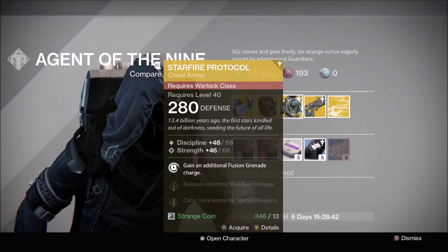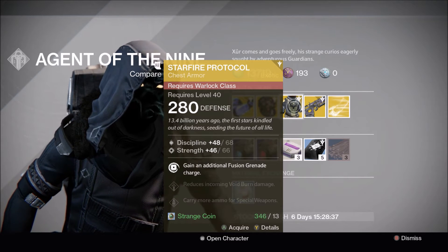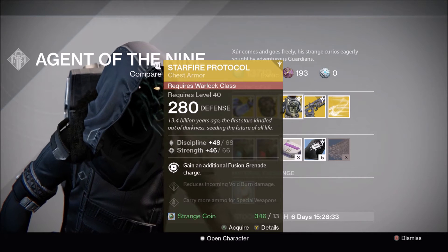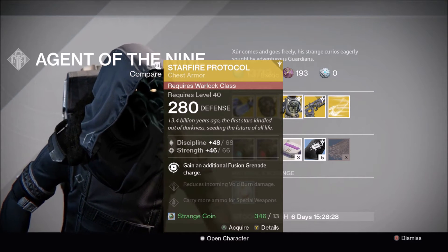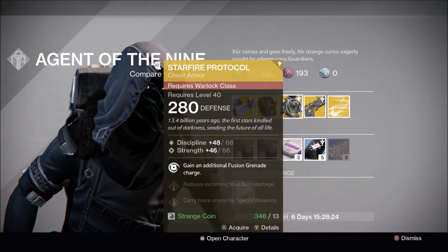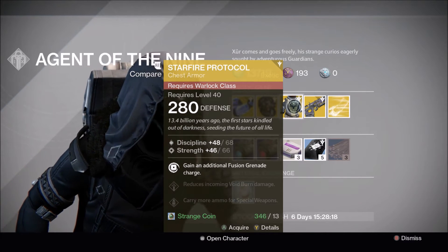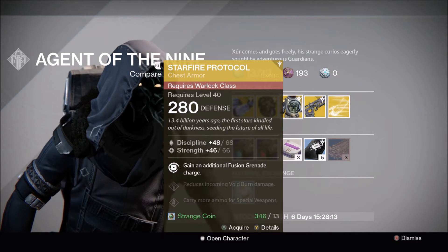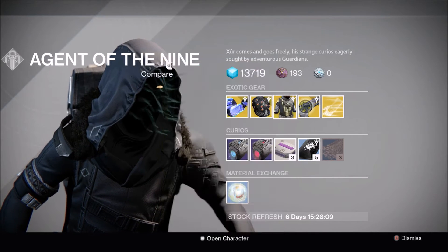Onto the Warlock — Xur has brought the Starfire Protocol with 280 defense and a strength roll. This gives you an additional Fusion Grenade charge. This is probably one of the not-as-good chest pieces for the Warlock, because Fusion Grenades really aren't the greatest. The magnetism on sticky grenades is pretty good in PvP, and they're good in PvE as well, but the Firebolt grenade is probably the best option for Stormcallers and Sunsingers because of the burn.